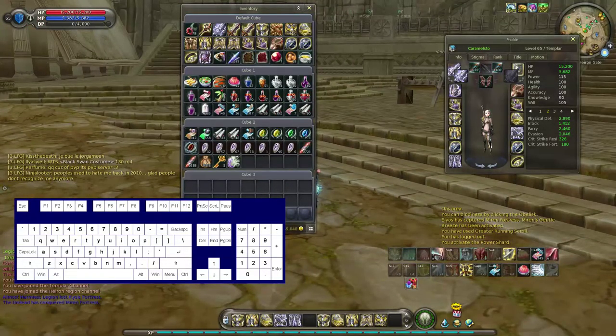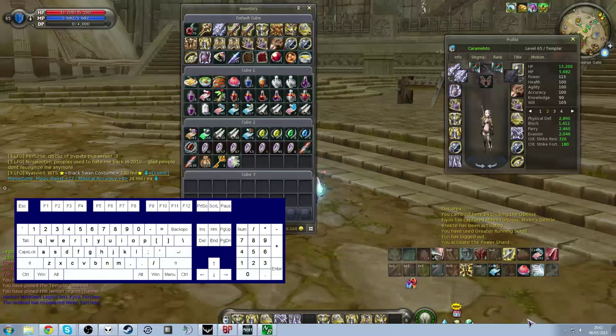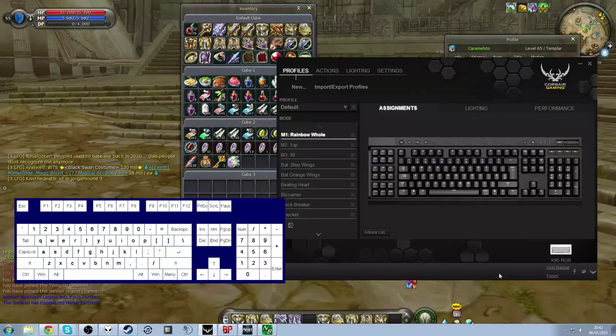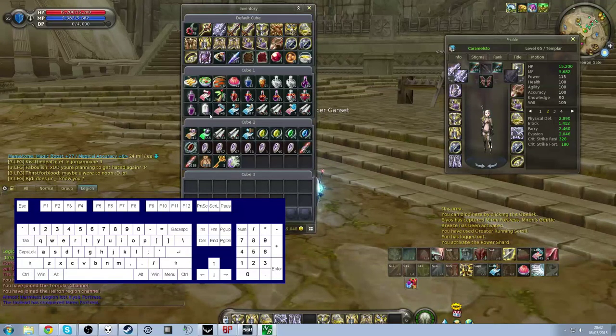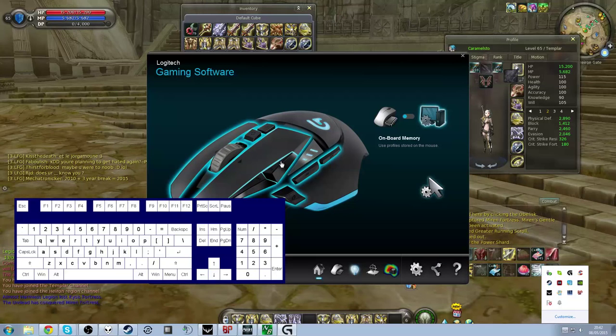Once that's done you need to open up your macro software or your gaming software. Different keyboards and mice have different manufacturers that have different pieces of software. For example, my keyboard has a Corsair piece of software which allows me to customize all the keys individually, and I've got extra keys on it. But I'm going to use my mouse one — I've got a Logitech mouse — so I'll show you what you do on this.